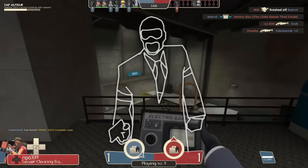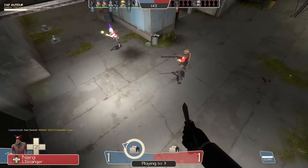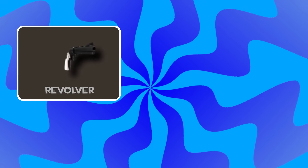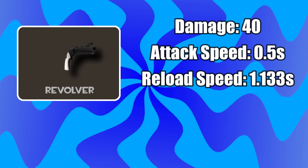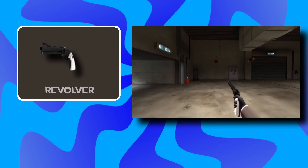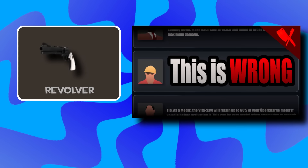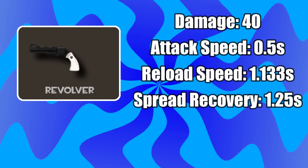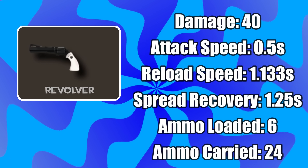Now let's dive in and take a look at the spy's revolvers. Before we can look into the combined stats, we need to look at the stats of the stock revolver so we have something to compare against. The revolver is the spy's long-range weapon when he just can't finish off an enemy with a backstab. This weapon does 40 damage and can be fired every 0.5 seconds. It takes 1.133 seconds to reload, and the spread recovery time is 1.25 seconds — basically how long until the weapon can fire in a straight line again. This weapon has 6 ammo loaded and 24 ammo in reserve.